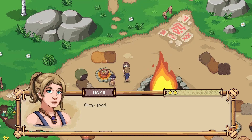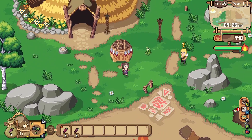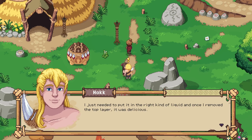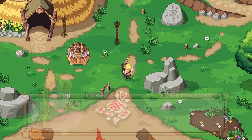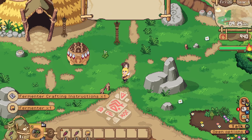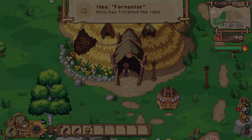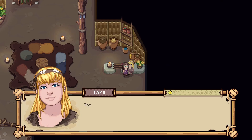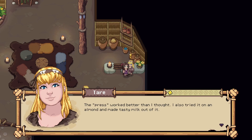That was an exciting and sometimes smelly experiment, but it worked. 'I just needed to put it in the right kind of liquid, and once I removed the top layer, it was delicious — I call it a fermenter. I made you one too, happy cooking.' Thank you very much — now we can make our smelly fish! And one more idea over here: 'The press worked better than I thought. I also tried it on an almond and made tasty milk out of it — you'll have to try it. Take this one, I'll make another.'